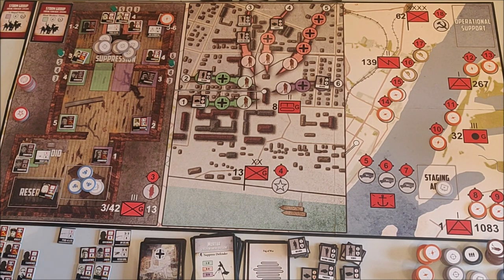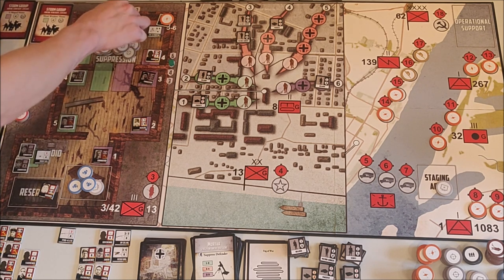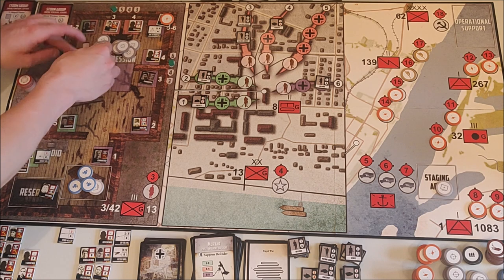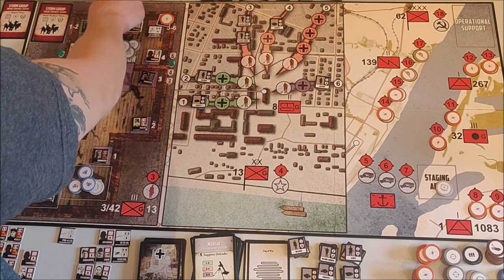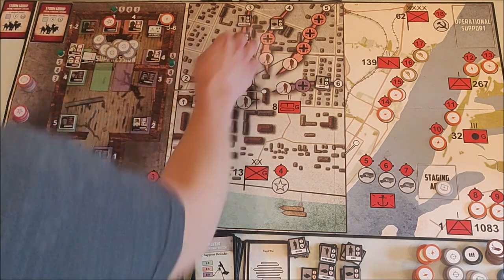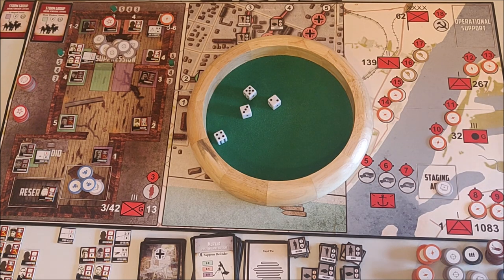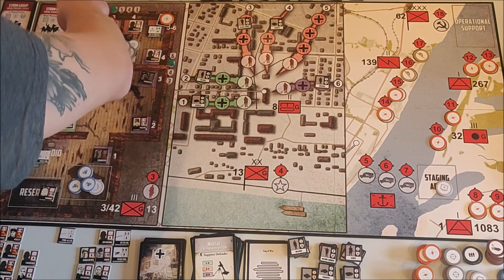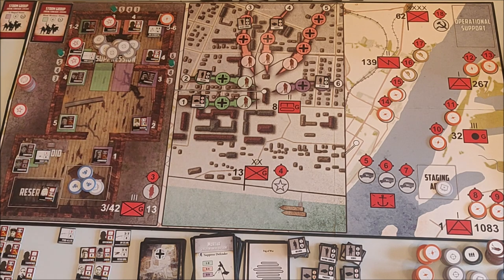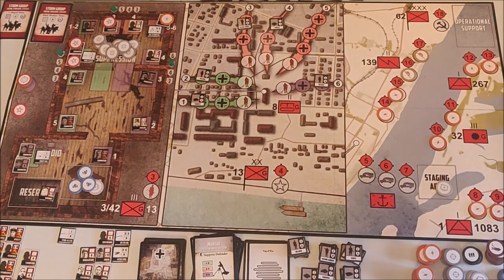Soviet counter phase. I'm moving my AT team down, swapping positions with the sniper. I'll fire with the sniper at the machine gunners with four dice, needing four or higher — and they are dead. After that I use my AT team to fire at the Panzer IV again, only with four dice, needing six or higher. I did get him — very nice. Last action: I use commander Pavlov to refresh some men. That's all my actions.